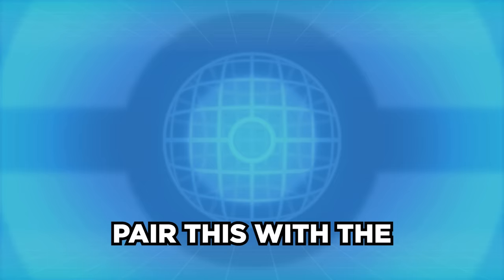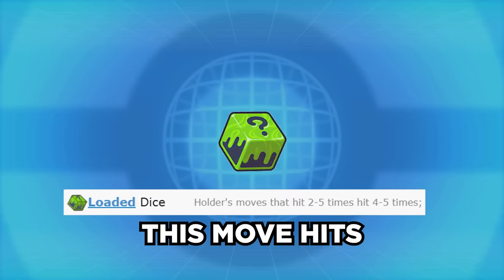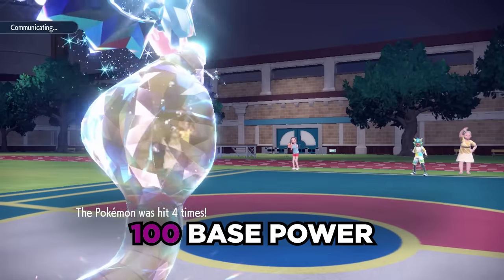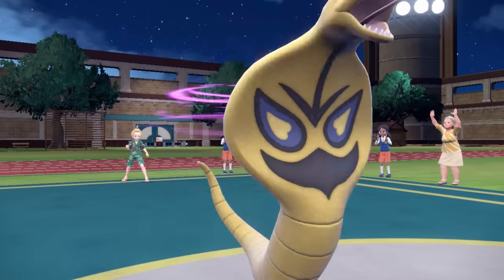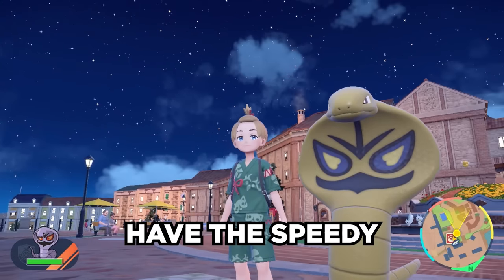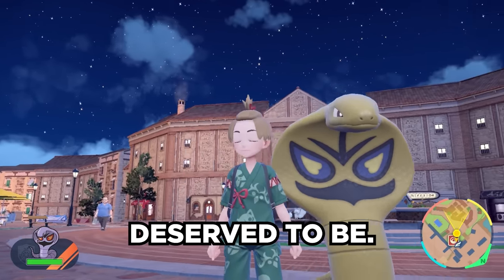You can now pair this with a loaded dice item, which guarantees this move hits at least four times, making it 100 base power at the lowest. You use Tera Dragon for added STAB boost, and Coil to boost attack even further, and we finally have the speedy, hard-hitting mon that Arbok deserved to be.